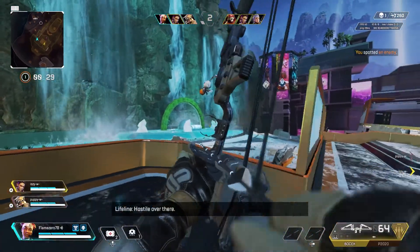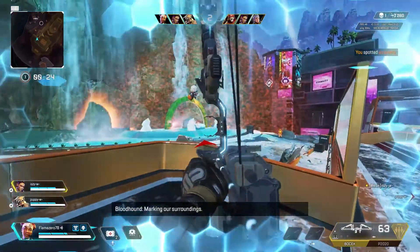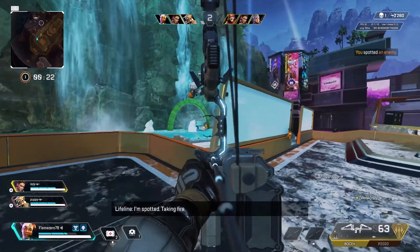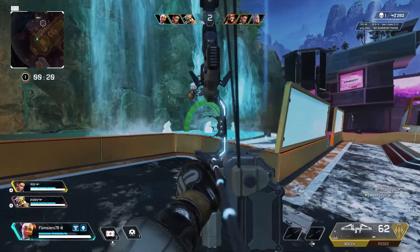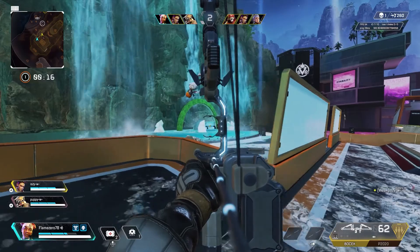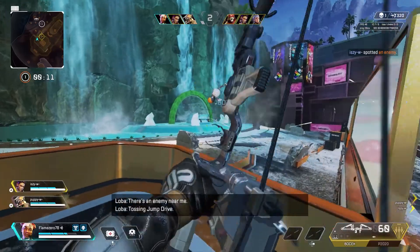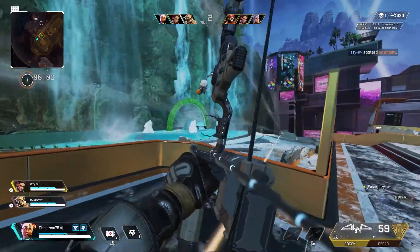So the Bocek Bow — when it released in Season 9 Legacy, it came out in a really strong spot and then got nerfed down to where I think it's in a valid location. I think it's a great mid-range addition and another skillful weapon added to the meta pool to balance out some of the other guns in use right now, like the Spitfire.